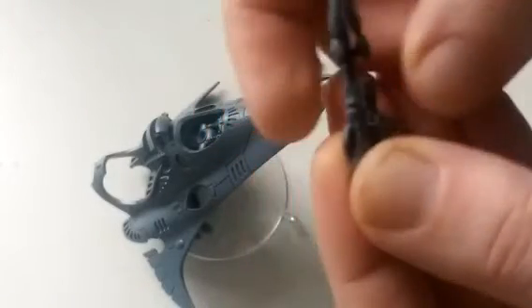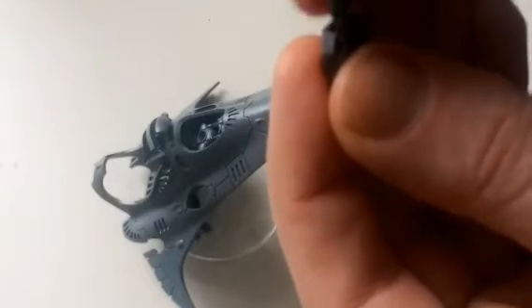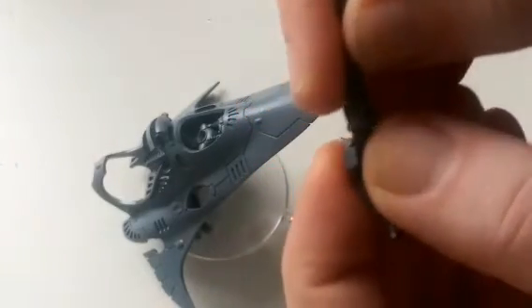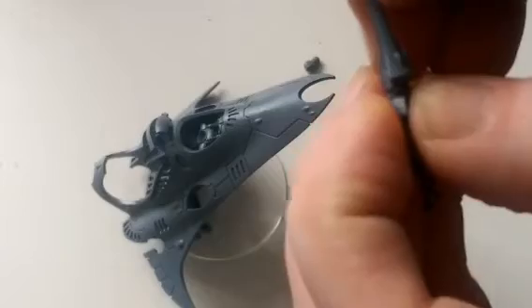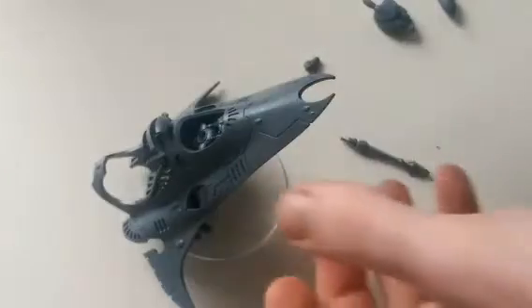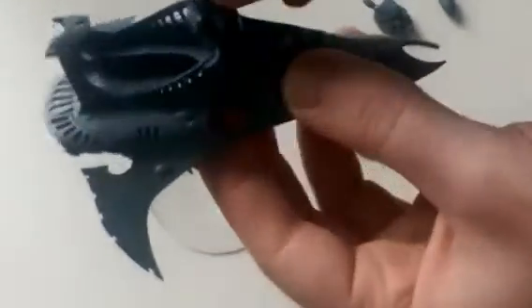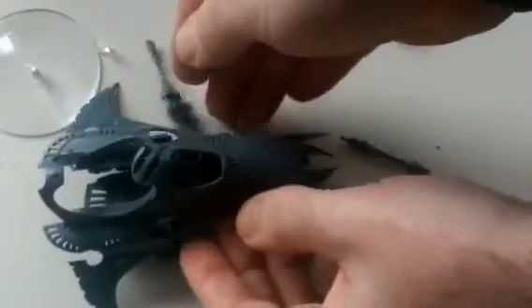That also means I can have the Haywire Cannon or the option for the Prismatic Cannon. You just slot that in there — it's a really simple connection, and I'm hoping when it's painted it'll make it nice and snug. It's a little snug at the minute anyway, so I may need to file it down a bit before I paint it, just so it's not quite so snug. And then you just slot that on there — and there we go, that's the Star Weaver.